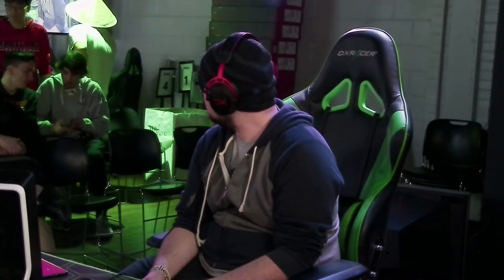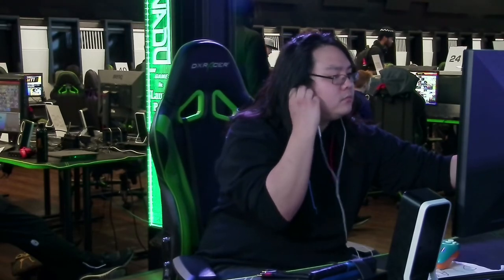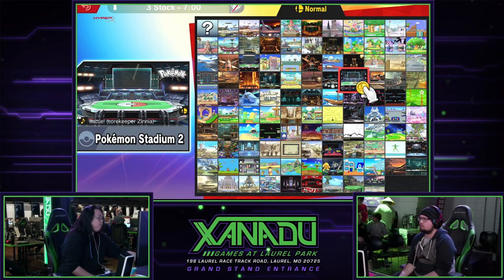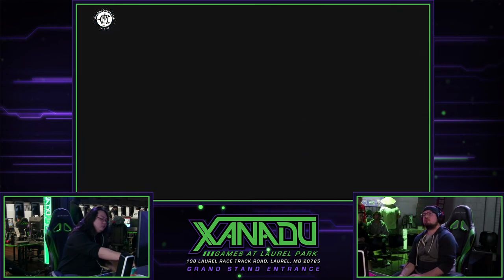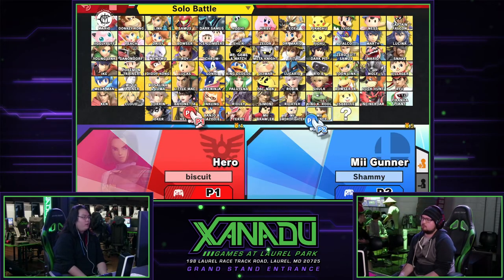I wanna say Smashville and FD are probably gonna get banned out here. Sunfish can use Kalos pretty well, because of the wall — if Chrom tries to ride it and he predicts it, he just drops Luma all the way down. If Shamu's gonna stay Chrom, he wants to go to Town and City. Or they could run it back to Stadium. Yoshi's is also good for Chrom — kill off the top early, kill off the side early, kill off the bottom early.